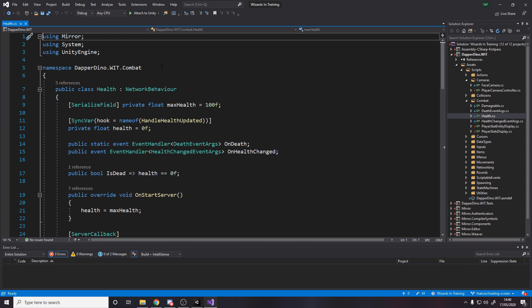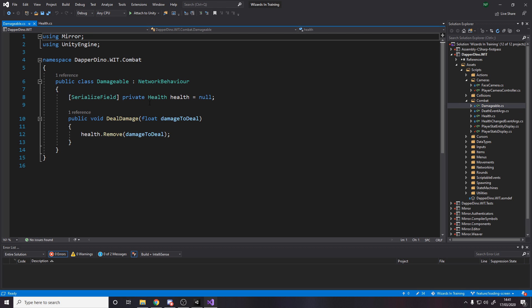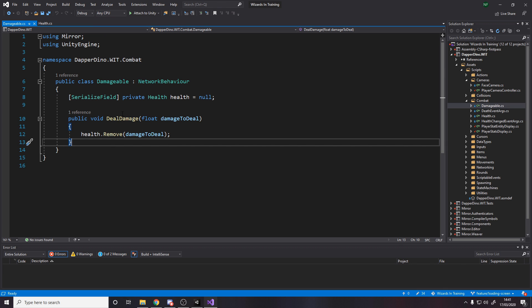One thing I was thinking about was using interfaces for dealing damage — making an IDamageable interface with different classes that can be damaged, like a barrel and a player. But instead of using an IDamageable interface I just made a Damageable class, and it works similarly. You stick this on something and can call dot deal damage. In a projectile rather than getting the health class I just get the Damageable class, check if the thing is damageable, and if so deal damage.